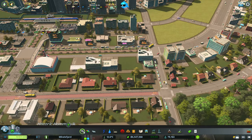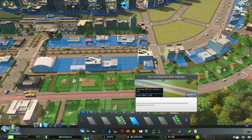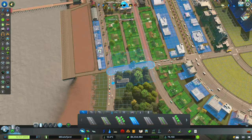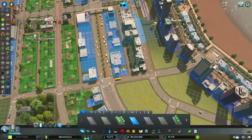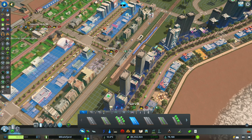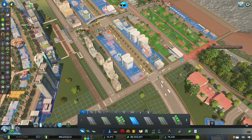I think we have an opportunity to increase the walkability of this area and we're going to take advantage of some of the new road assets that came with the base game update recently — the two-lane road with wide sidewalks. There's not a ton of traffic here, so I think we can justify narrowing up these sidewalks and running this all the way in front of the train and bus stations.